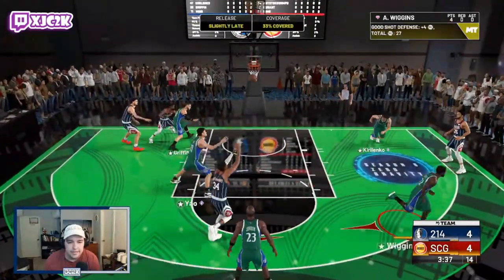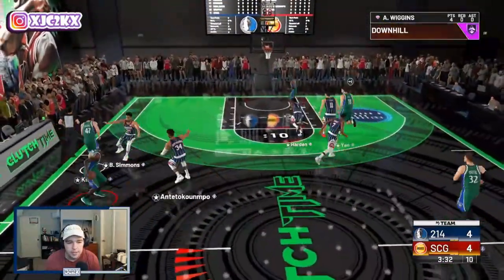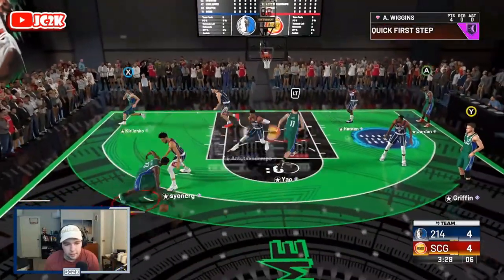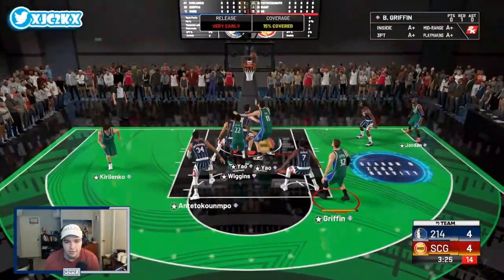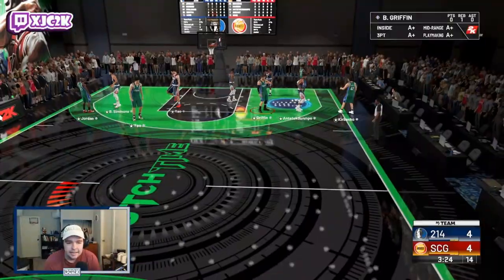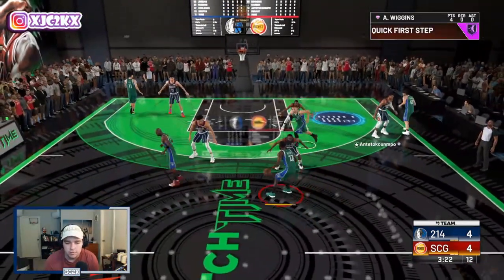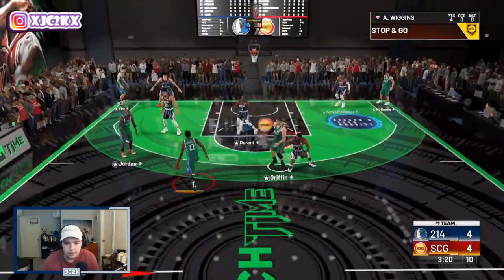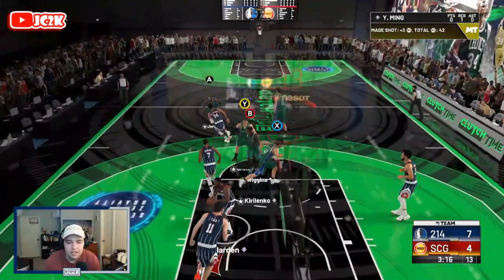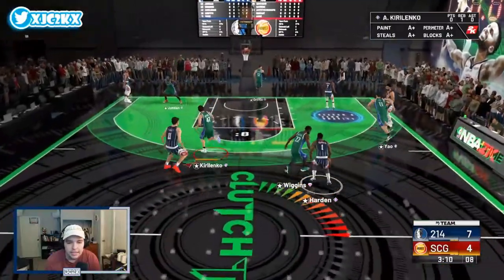Drag back, burst, size-up — Wiggins is cooking! He didn't score there but I'm liking the way this card moves. He has that slithery ability to create his own shot, which is super nice. He also has a good size-up that gives him the ability to burst, and once you get chef and blinders on him he's really going to be a threat as a shooter.